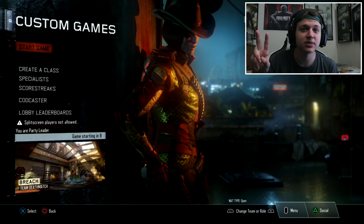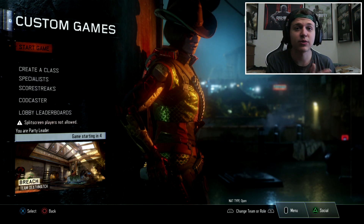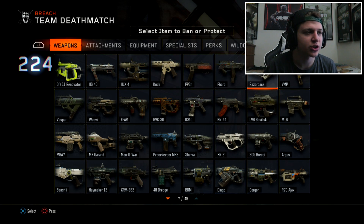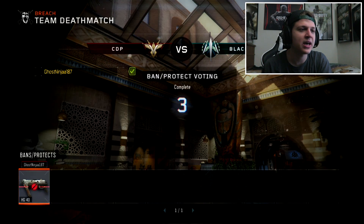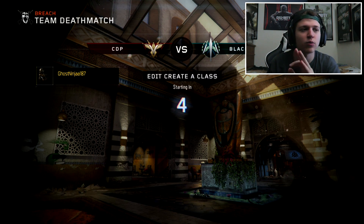This is where the second player comes in handy. You'll now see a menu that says ban or protect each weapon — it doesn't matter which one you pick. I'll just click the HG40. Make sure you ban one of these weapons, and then you'll get another screen that says edit create-a-class.